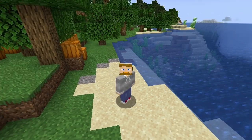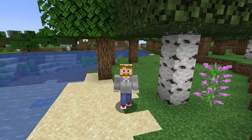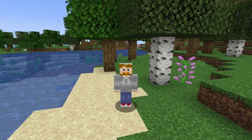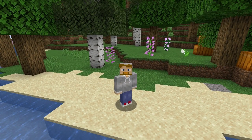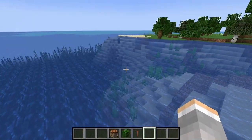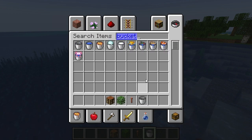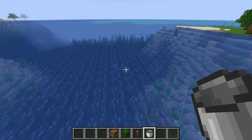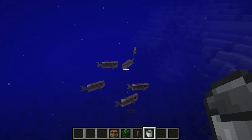With a new update of Minecraft there has been a new mob that has been added called buckets of mob. There are five different entities you can get into buckets — the first four are fish and the last one is axolotl. You can see them right there: pufferfish, salmon, cod, tropical fish, and axolotl. It's pretty much any water mob that's small like a fish.